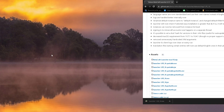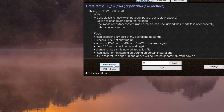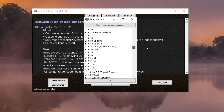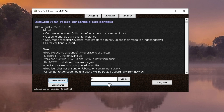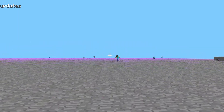Drag that file to the desktop and open it. Press Select Version and pick the version you want to play. As you can see, Betacraft Launcher is working very well.